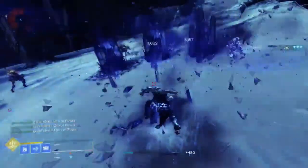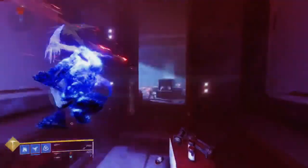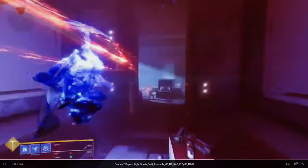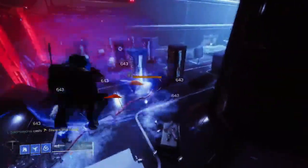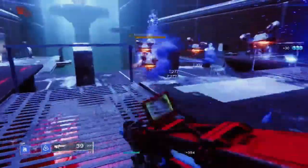Sorry about the video quality — I don't think that's on my end. The Hunter super is called Silence and Squall, which is a cool name. It looks like there are two melees there, but again I cannot confirm if that's the base value or something you have to unlock as an ability. My main problems with all of this really stem from how it's going to work in PvP.